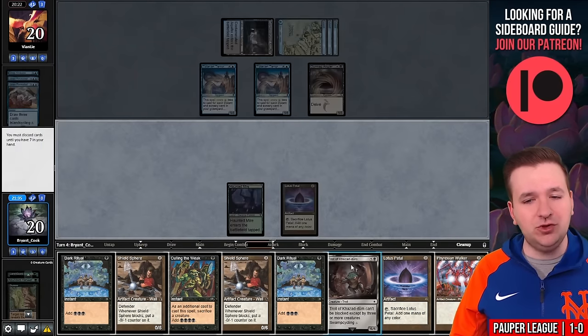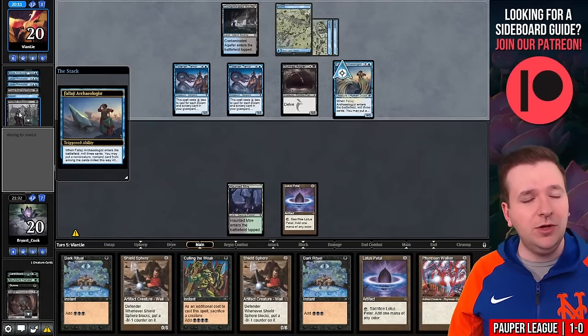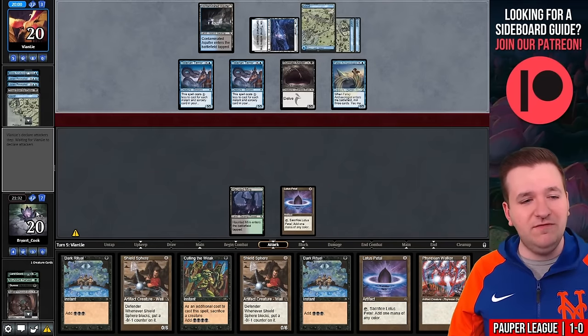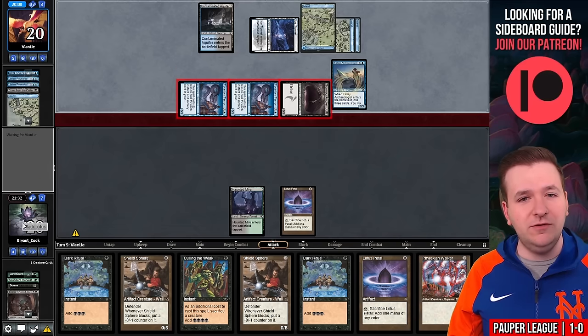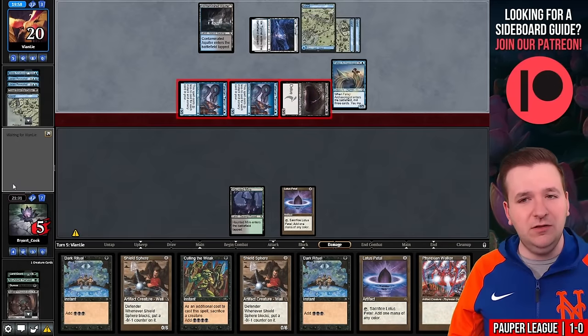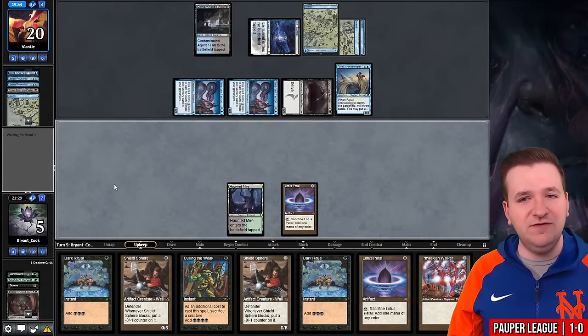They play the Archaeologist and find Rotten Reunion — I can't beat this card. This was the card I was talking about. I would have to have the troll in hand in order to beat it and hard cast it. Unfortunately it looks like we lost game number two. We had several draw steps to find our spy effect — it just never happened.